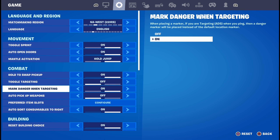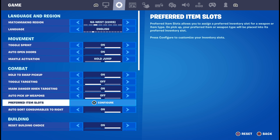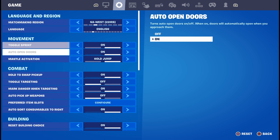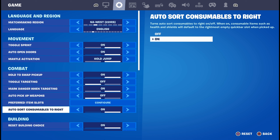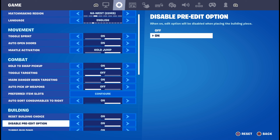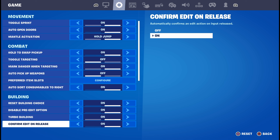Toggle targeting you can leave off. Mark danger when targeting — on. Auto pickup weapons, have that off because it gets pretty annoying when you just walk over weapons and it automatically picks them up. Preferred item slots — I personally choose not to use this because if I don't have a certain weapon it kind of messes me up. For autos, work consumables to the right — that's how I like my inventory, heals all the way to the right. Reset building choice — have that on. Disable pre-edit option is important because I don't mess up edits as much. Turbo building — of course have that on. Confirm edit on release is optional, but for no claw no paddles I feel like it's very important.